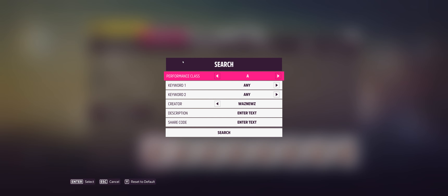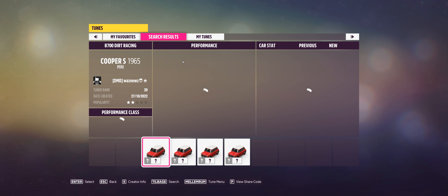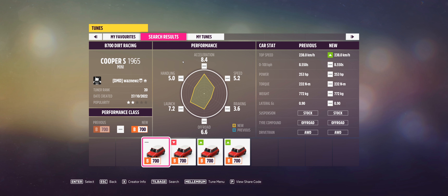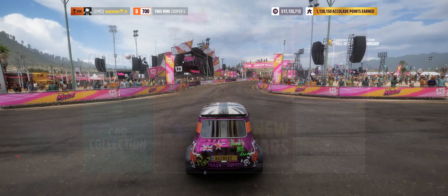If we're unable to beat the AI with it, the options are very limited — but this works, I know it does. The tune share code is 325-466-833.